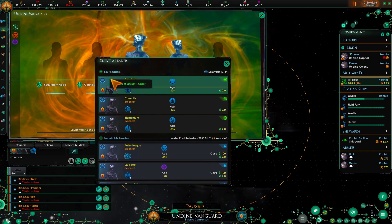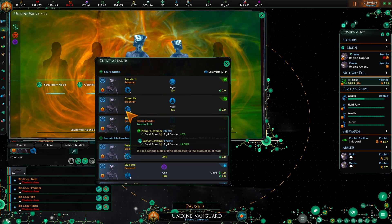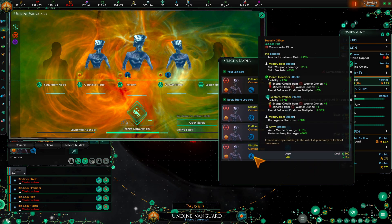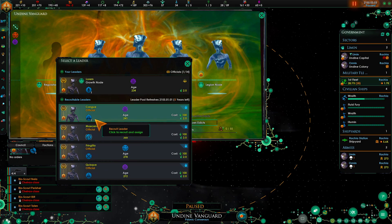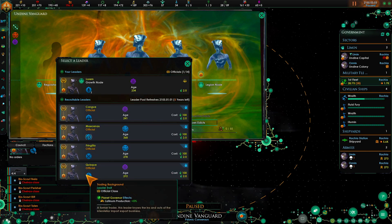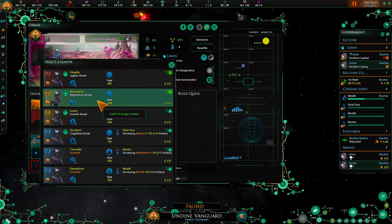Let's go back here. That doesn't have anything, that one doesn't really have anything, and that one doesn't have anything either. But what we're going to do is put one in there. This one can technically already have one but it doesn't. We want to put one in there. As for the regulatory node, that one has that - it kind of doesn't do anything for us - but it's better than nothing so we're going to put that in, and then plop you here.